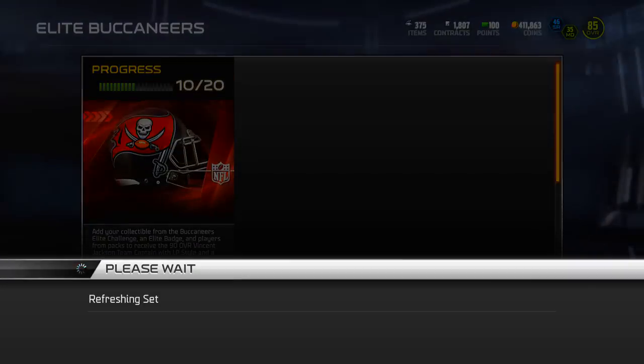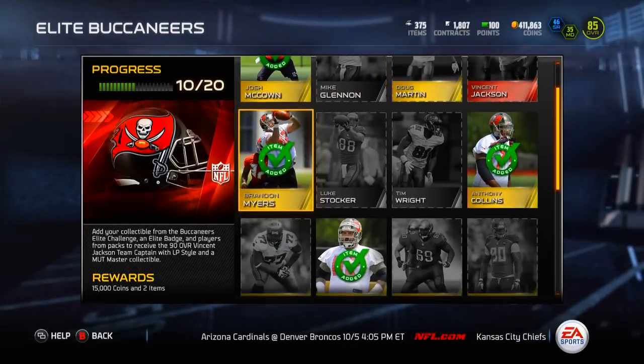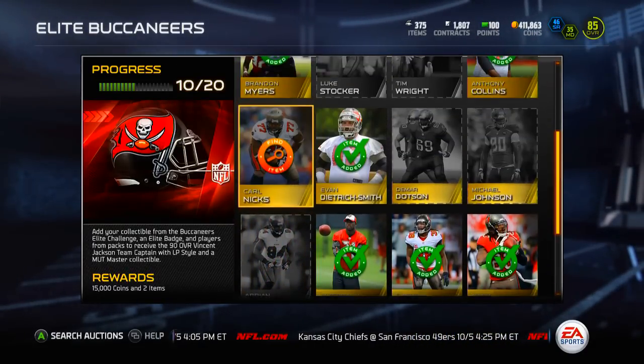Having almost three or four or more cards in every single elite set is basically one of the ways I do them so fast. Let's take a look at that Buccaneer set since it happens to be the one I'm closest to completing. I already have Josh McCown, Brandon Myers, Anthony Collins, Evan Dietrich-Smith, Altron Bernard, Deshaun Goldson, Marc Baron, and Major Wright.